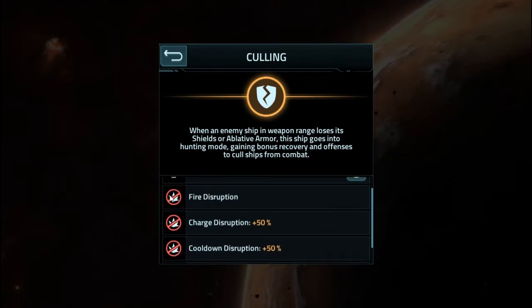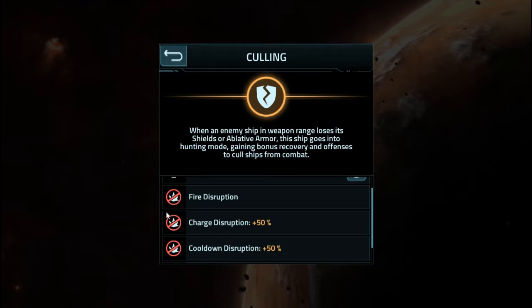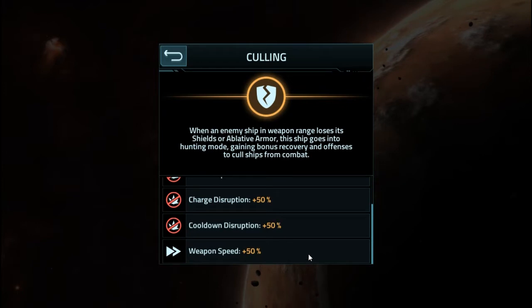This is a bit odd to me. It has fire disruption, charge disruption, and cooldown disruption. Fire disruption should block or stop a ship from firing effectively completely, so the other two would be null and void and don't belong there — unless fire disruption is the main one and these are the sub-effects of what happens when it is triggered. In which case, it takes 50% longer for their weapon to charge up and 50% longer for the cooldown, so it takes longer for each weapon type to fire.